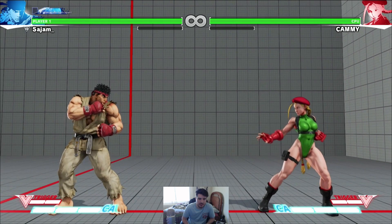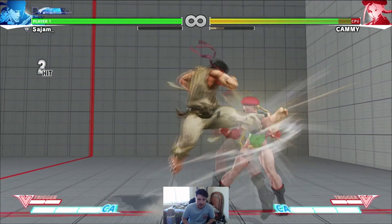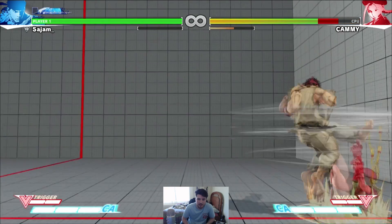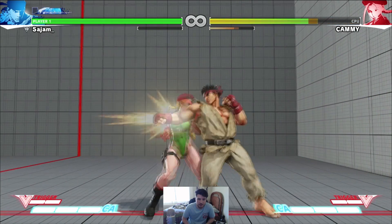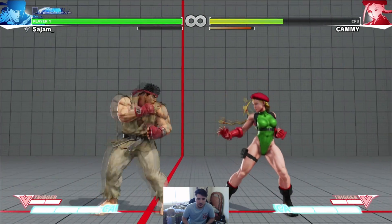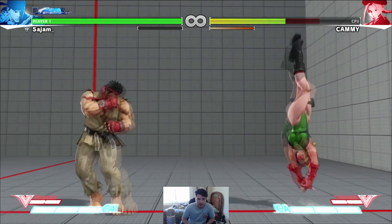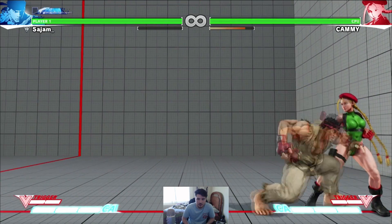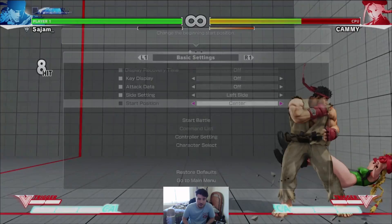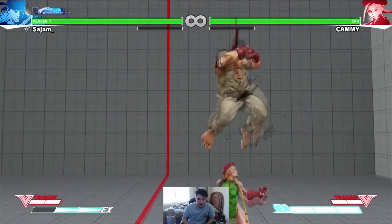He still has his Tatsu. Tatsu hits crouchers now — at least his light does. Heavy Tatsu looks like that: multi-hitting, really good for situations where you're kind of far away and want to push them in. EX Tatsu is really good, does a lot of damage and stun. You can also juggle EX Shoryu after it for a ton of damage and stun. You can also do Tatsu in the air — EX still floats, same kind of idea.